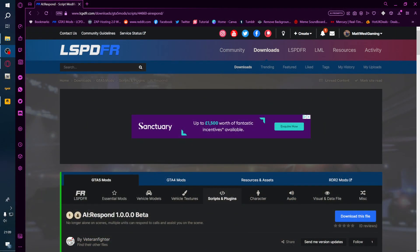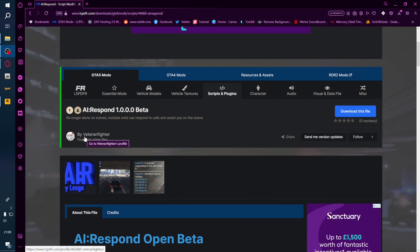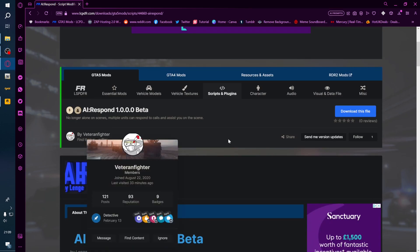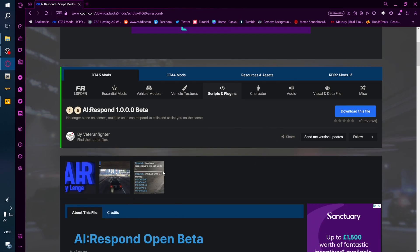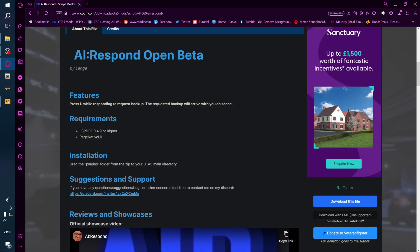Hey guys, so we're back now with the install part of this tutorial. I'll have the link in the description. We'll take you to AI Respond, Version 1.0, by Veteran Fighter. Obviously the link to this will be in my video description so you guys can follow along. Requirements for this are LSPDFR — obviously you've got LSPDFR if you're watching this — and also Rage Native UI, which will go in your main directory. There's a link to this if you haven't got the latest version to download it.